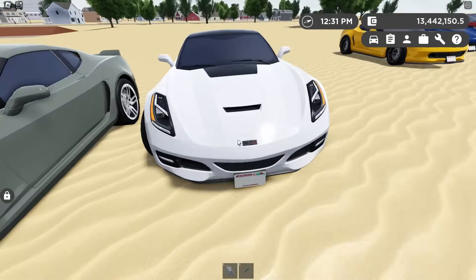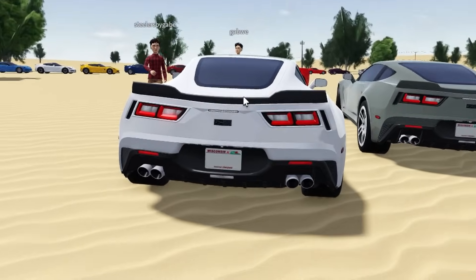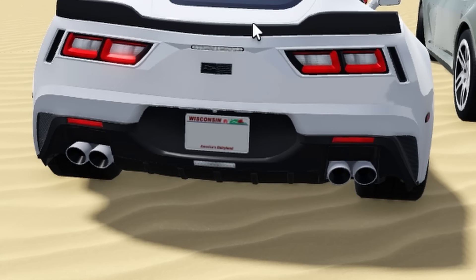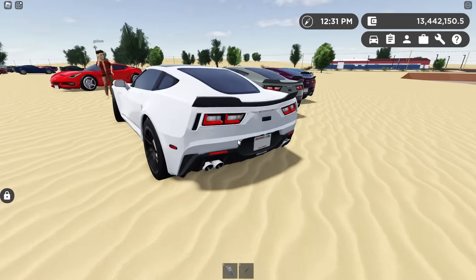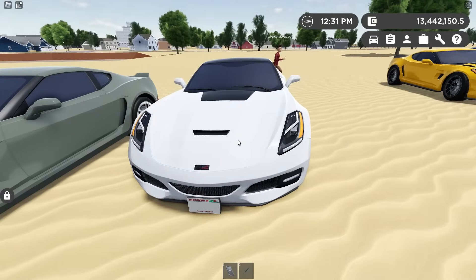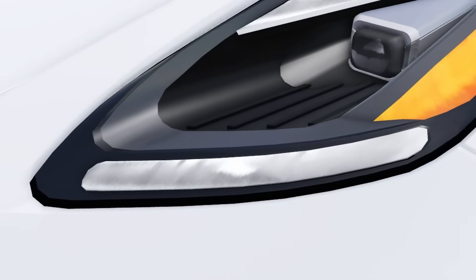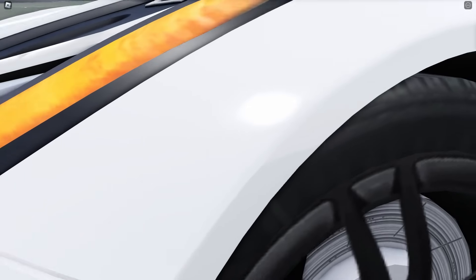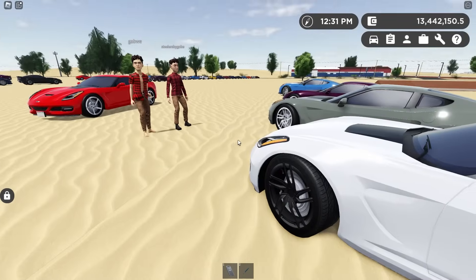The front bumper is significantly different — it kind of looks like it's smiling, which I can't get out of my head. One other thing is kind of like the C8: it has the separate exhaust tips in the back, which is kind of nice. I like how it is in real life with the center exhaust. Up front, you get these headlights — this is the DRL, and this is the turn signal down here. And then the side marker, which still looks pretty similar to real C7 headlights, but it kind of reminds me of F-type headlights.